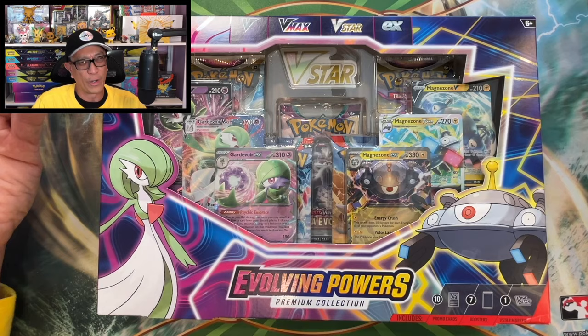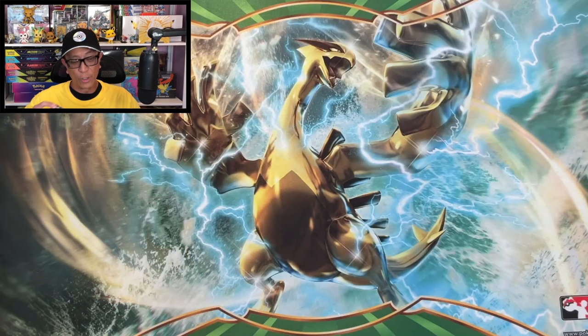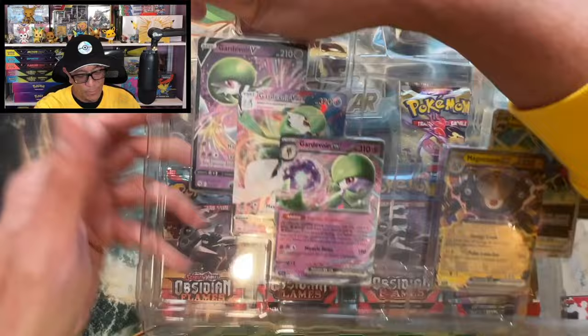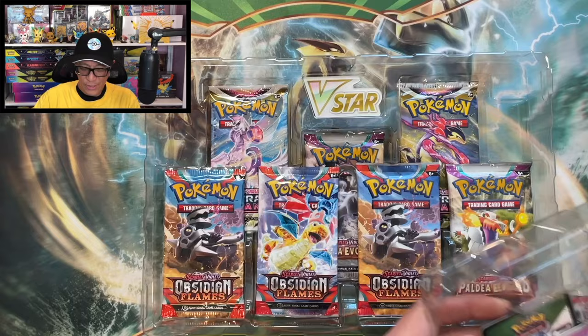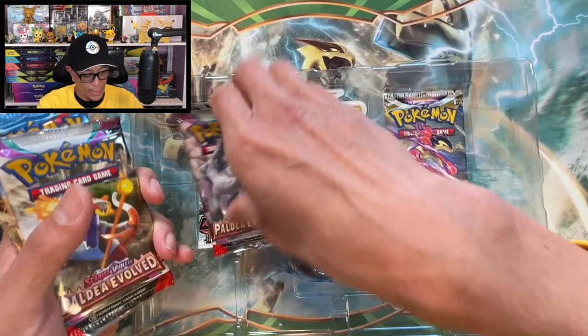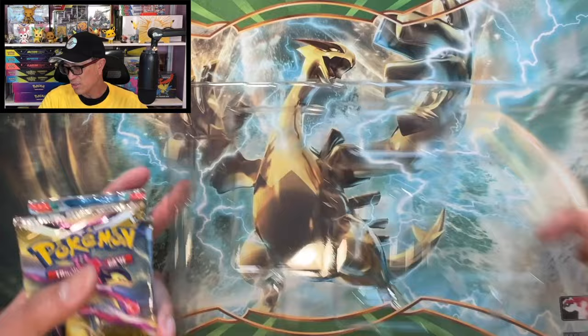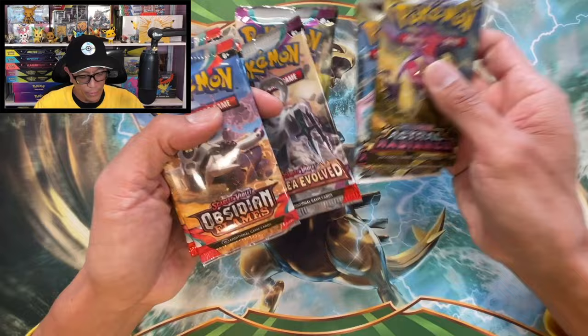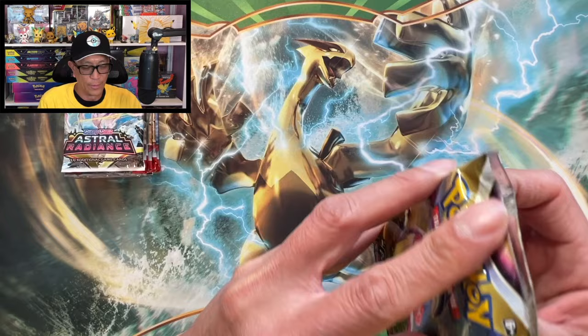So I haven't pulled that card yet. Let's start off by opening this Evolving Powers Premium Collection Box. I've already opened this box in a previous video so I'm not going to waste any time. I'll just show that real quick - pull out the code card. Let's pull out all these booster packs. This product is about $60 and the Alakazam EX is about $21. I'll put the total right up on the screen for all of you.